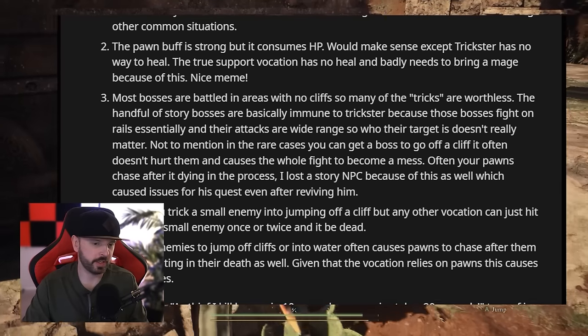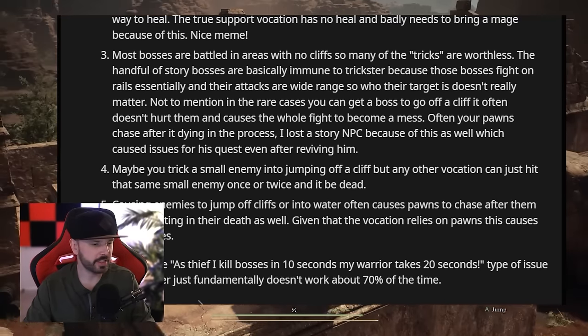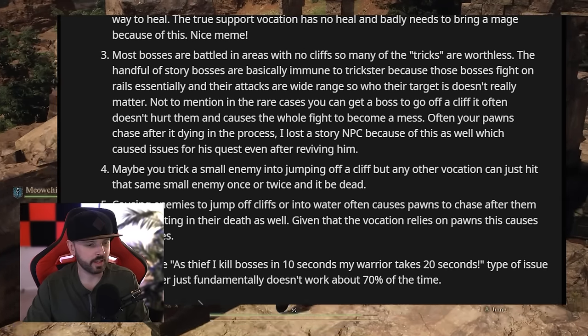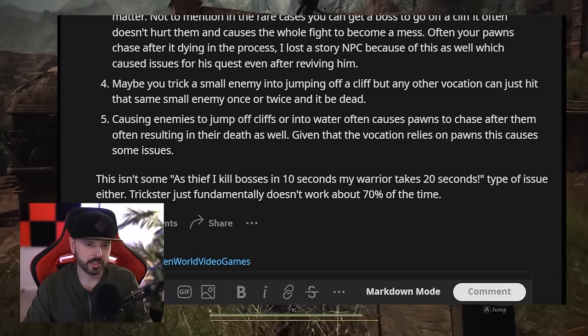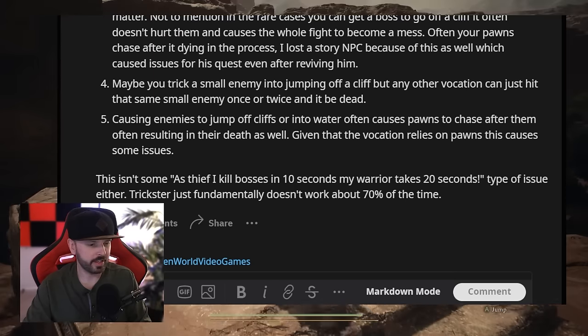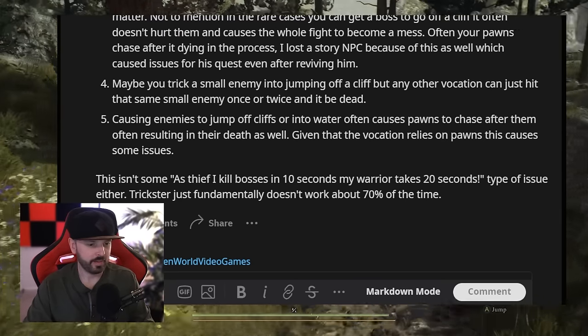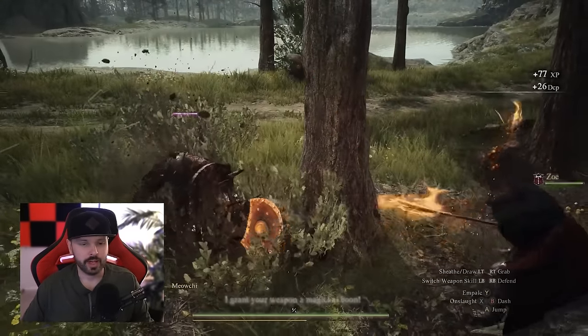The handful of story bosses are basically immune to Trickster because those bosses fight on rails and their attacks are wide range. Getting a boss to go off a cliff often doesn't hurt them and causes the whole fight to become a mess — your pawns often chase after it and die in the process. And causing enemies to jump off cliffs or into water often causes pawns to chase after them, resulting in their death as well. You can see there are core gameplay issues facing that vocation.